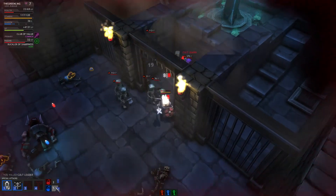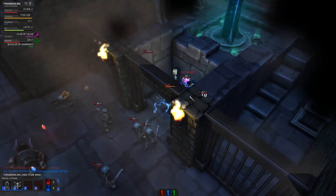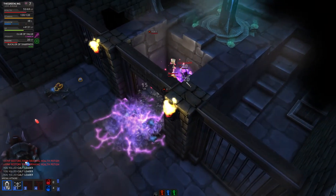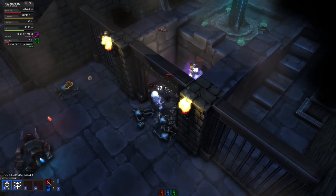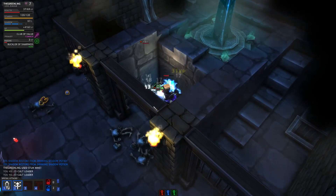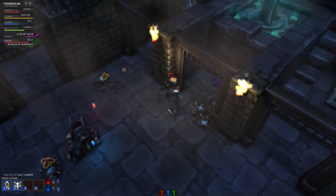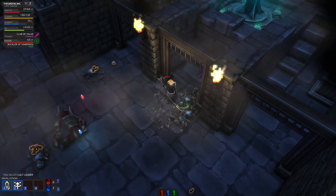Health leader. If we drop this mine it will hold these guys off a little bit while we pound on the health leader. I just drank the rest of my potions because the end is right there. And the last enemy is just right here — hit, bash him down. Perfect.